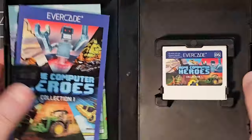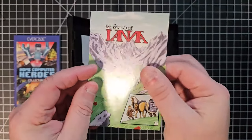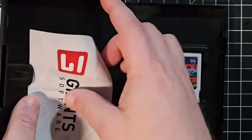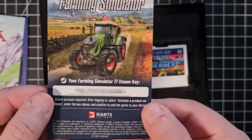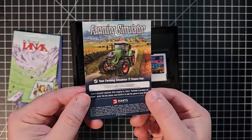As with every Evercade collection, what's included with the cartridge is a clamshell case and a full-color manual, but also included as a bonus is a mini-comic featuring the prologue for The Sword of Ianna, which is one of the games included. I also got a Steam code for Farming Simulator 17, and I'm not sure if all copies will include this — it wasn't really advertised either.